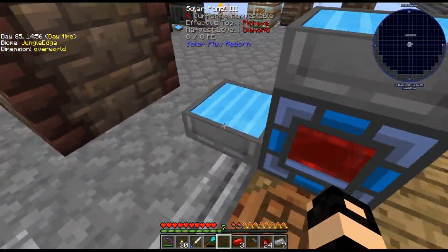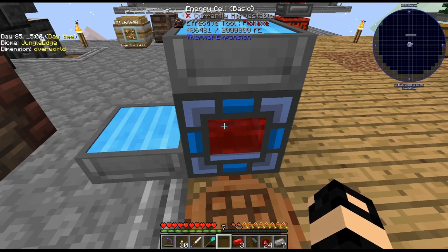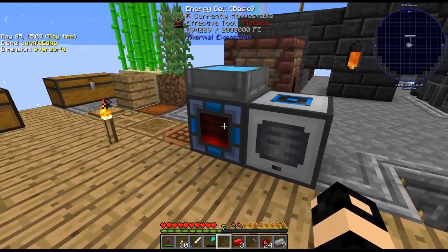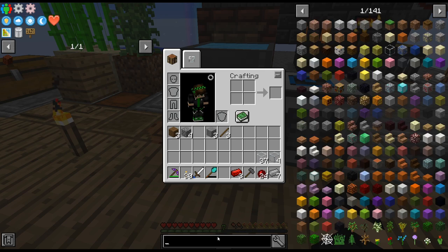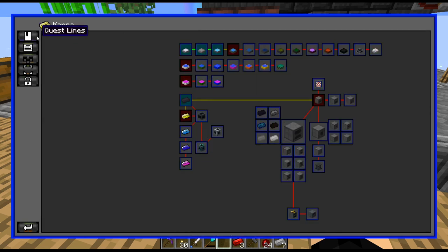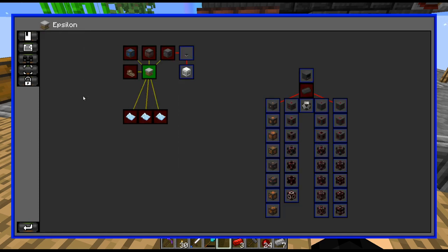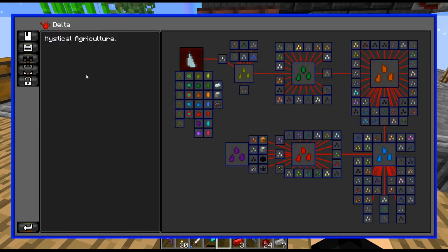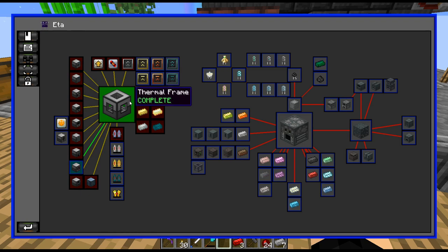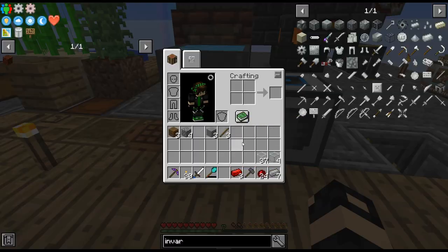I'll just throw them there, and there we go — we are charging up our energy cell. The energy cells — I completely forgot — there are upgrade things. What are they called? Looking at them... ADA, yeah it's under ADA. The inver upgrades — yeah, this is how you upgrade the things. That's why I couldn't find the recipe.